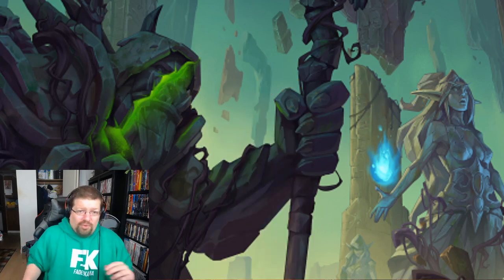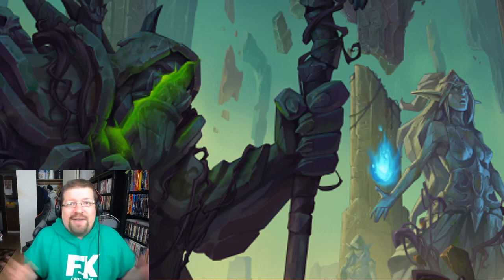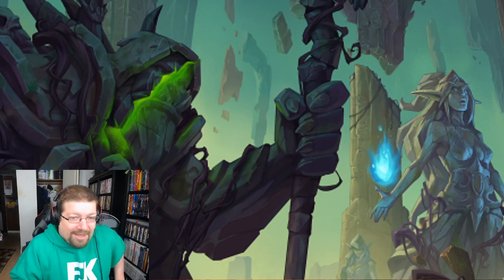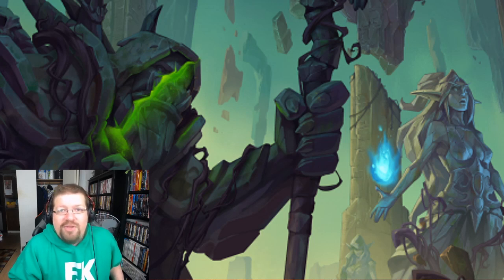So Priest in Standard is undergoing a whole identity change — it seems to be very much about sticking stuff to the board so you never die, instead of the old Divine Spirit Inner Fire combo. You can still Inner Fire high-health stuff and punch for a bunch, so Priest will still be pretty obnoxious and annoying — at least consistent with class identity. In Wild, decks like Reno Priest get some good tools and Priest will be pretty decent going forward. Hope you guys enjoyed the review — if you liked the video please like and subscribe. We'll have another review tomorrow. Have a great day and stay salty, my friends.